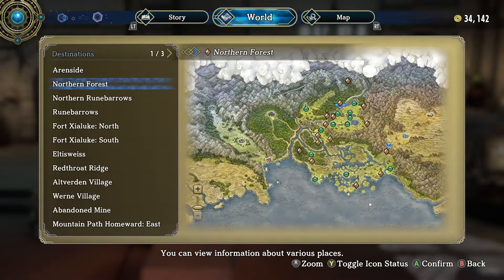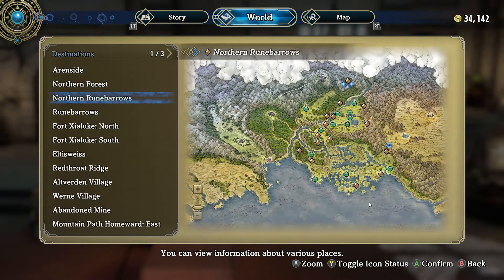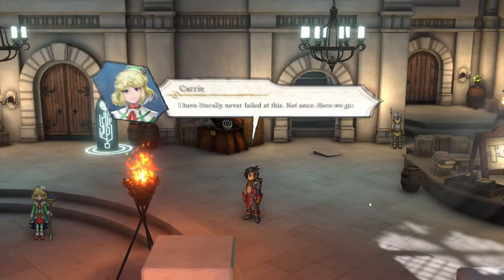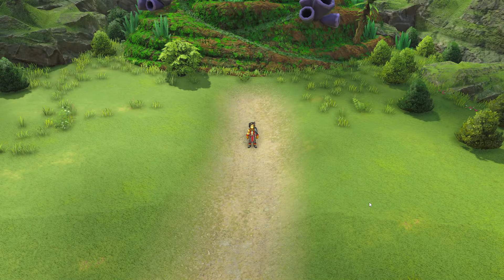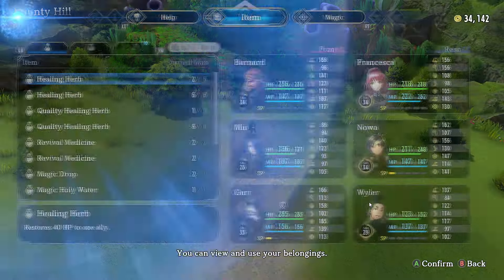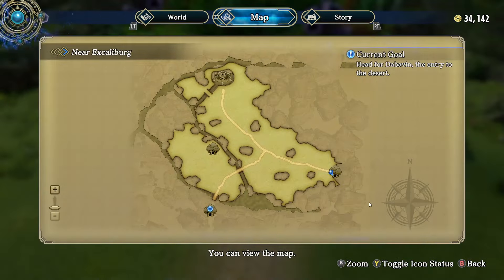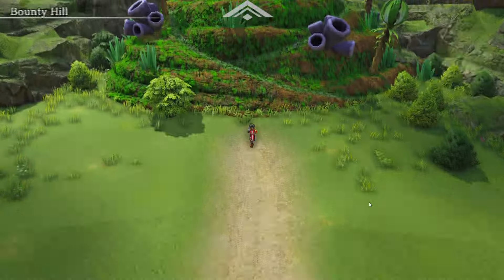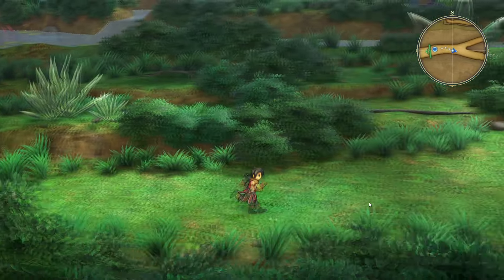So let's go to Bounty Hill. Now it's a little deep into the forest, and you need to have gone to this part of the story. So once you're doing these two quests, it'll be accessible to you to get this dire breastbone.